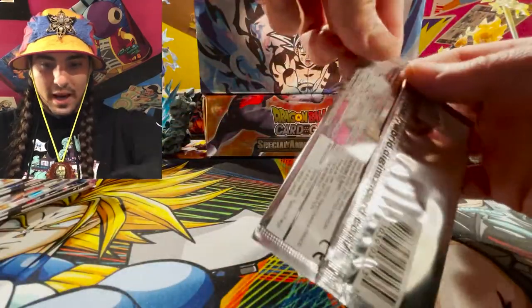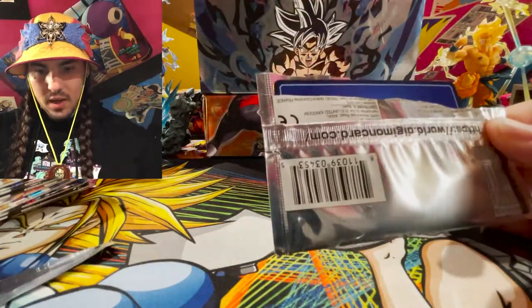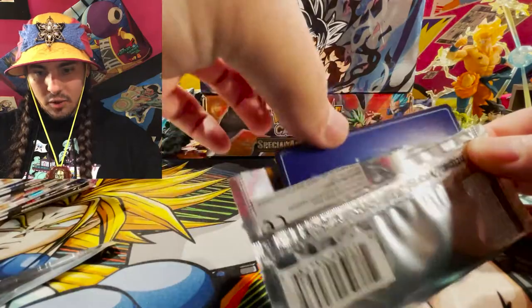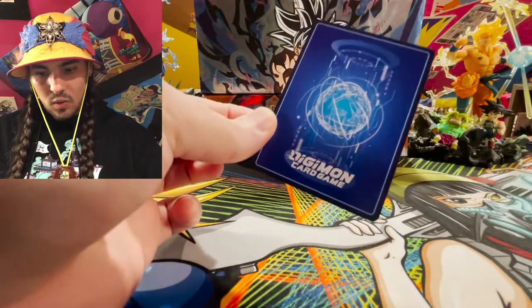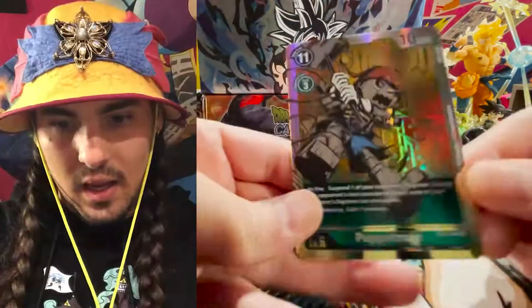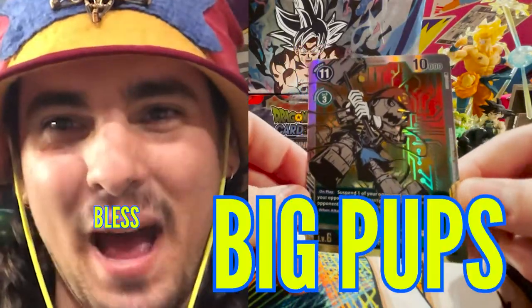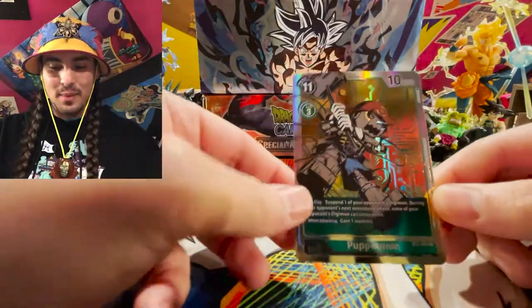We are going to strip this pack open here — and it looks like they got a blue back, that's a kind of cool design, looks like teleporting or something. With the promotional card, it is a — oh, Puppetmon! Bless the pack, am I right? Don't forget to bless the pack.